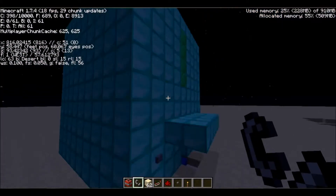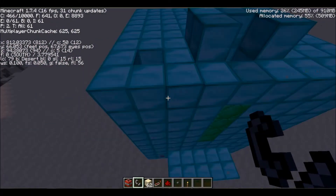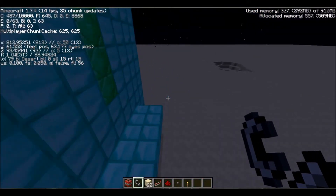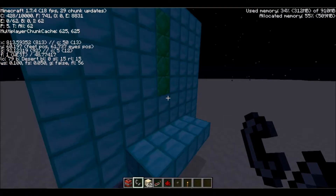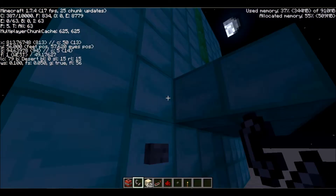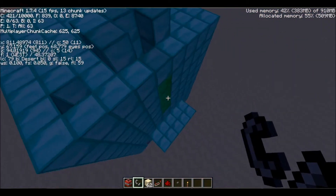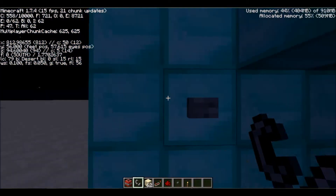This is the new and improved TNT cannon. It shoots any entity that can be moved in Minecraft — anything that can fall or drop or do damage, it can propel very quickly. So let's go ahead and see what it's capable of.